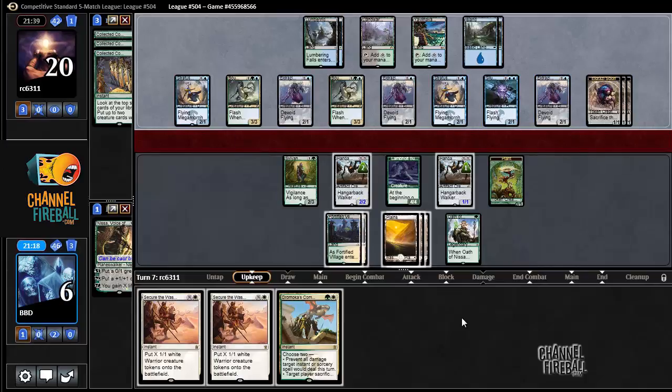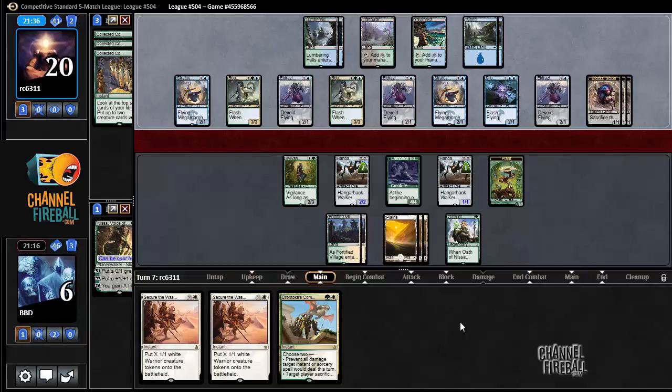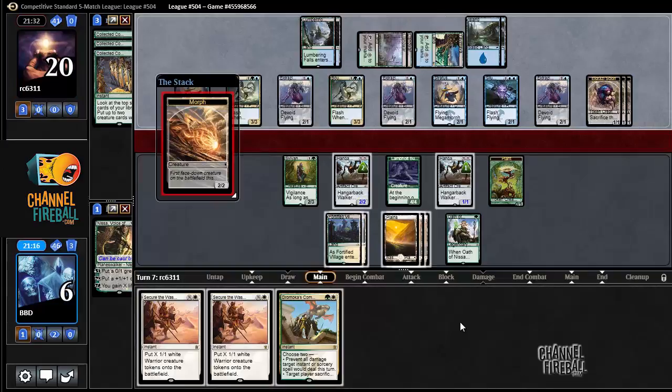I count six attackers — I think I'm just dead. We'll see what happens here, but I'm pretty sure even with this Dromoka's Command I'm dead. A Morph — it's probably yet another flyer, just another one of these stupid Stratus Dancers.